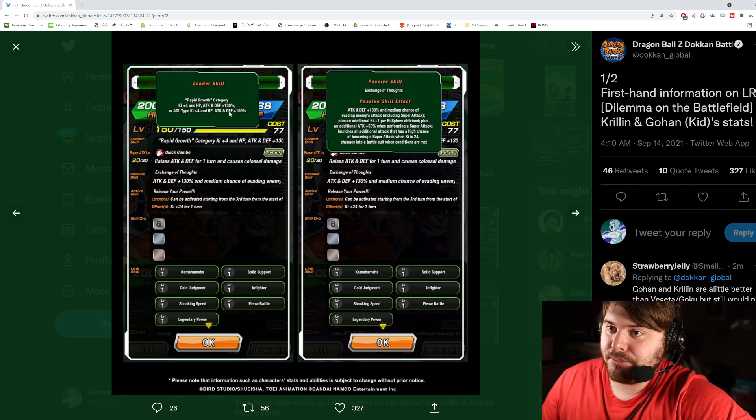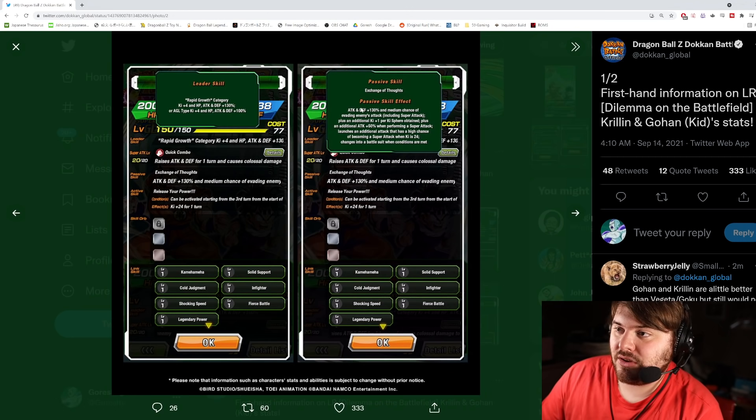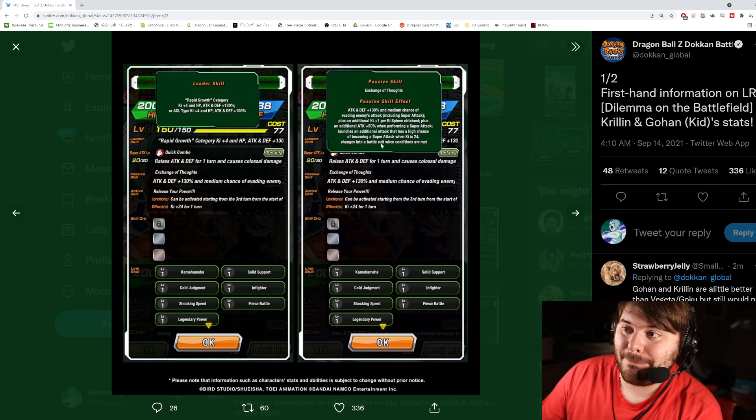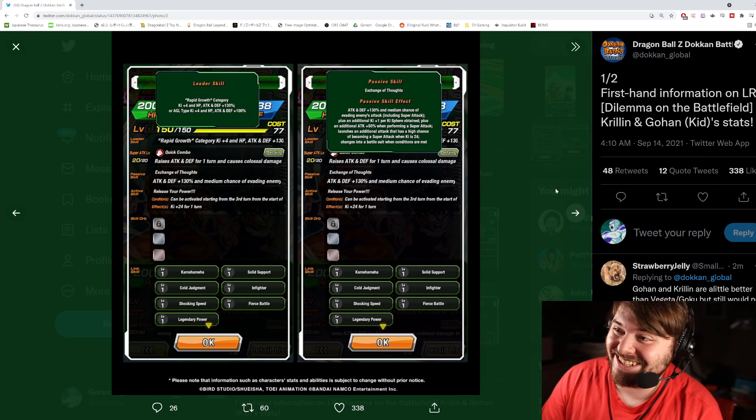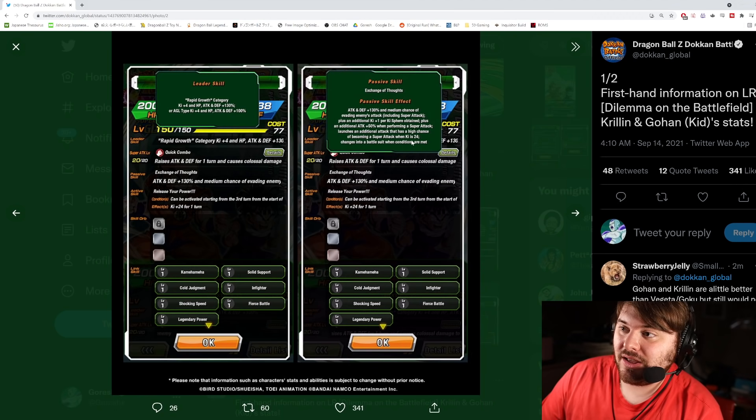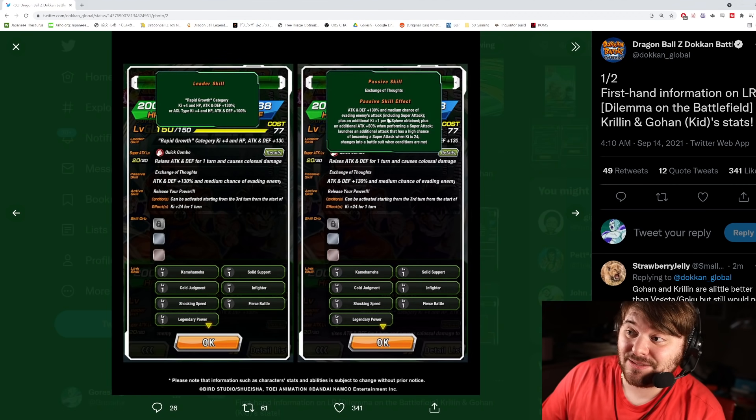This is Krillin and Gohan — Dilemma on the Battlefield. Their leader skill is Rapid Growth category: KI plus 4, 130 across the board, or AGL plus 400. The passive is Exchange of Thoughts: attack and defense plus 130, medium chance of evading enemies' attacks — that's a 30% chance. They get an additional KI plus 1 per KI sphere obtained, plus an additional attack plus 50 when performing a super attack, and they launch an additional attack with a high chance of becoming a super attack when KI is 24. They change into a battle suit when conditions are met.